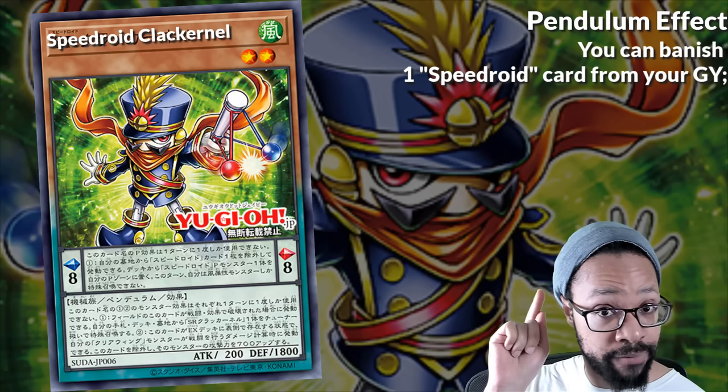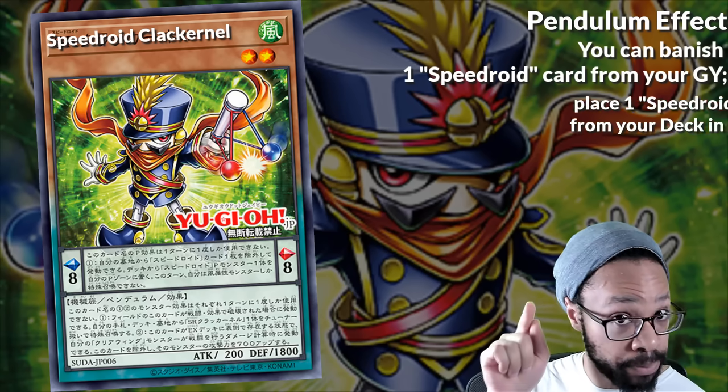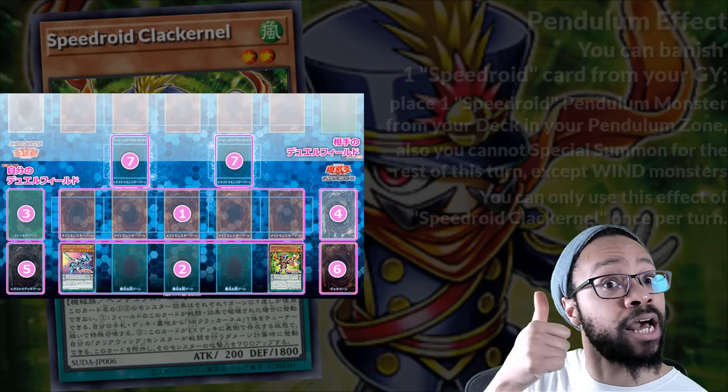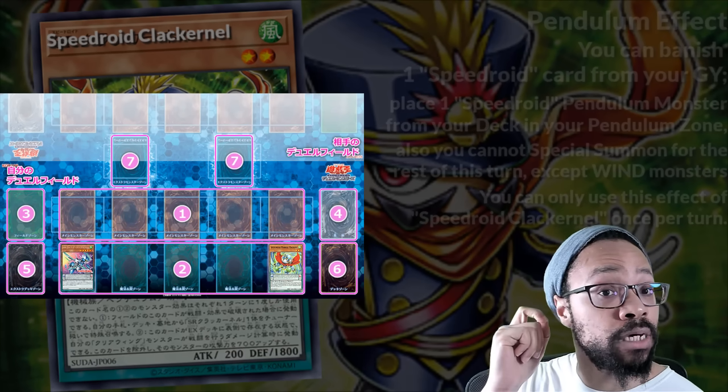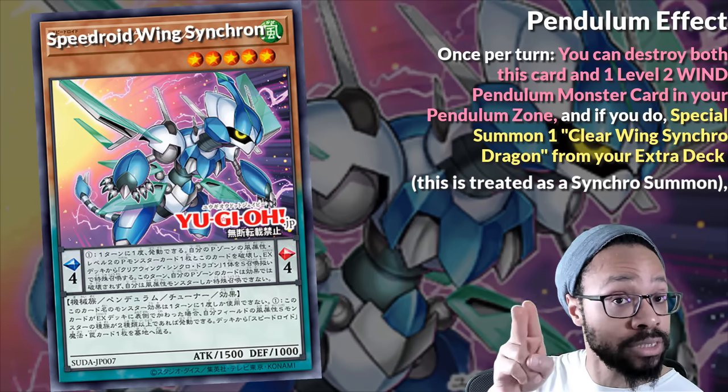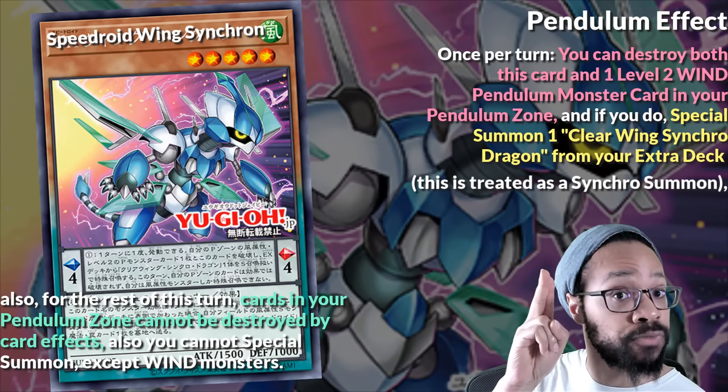Vanish your Speedroid card from your graveyard, which will more than likely be your Monster of the Place. Wing Synchron from your deck to your Pendulum Zone, and since you have Clack Colonel or Marble Machine in your other Pendulum Zone, destroy both to summon Clear Windtree as a Synchro Summon while also protecting your scales from destruction.